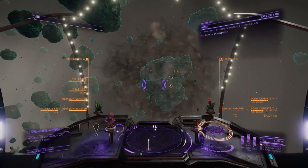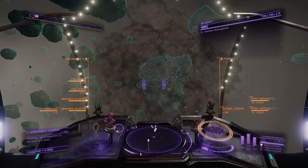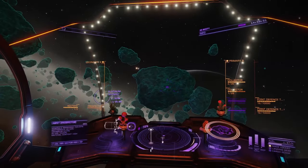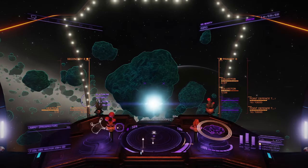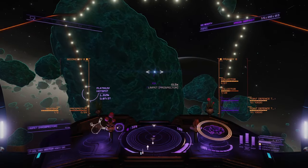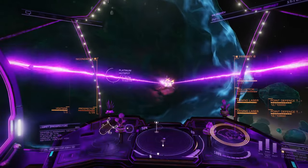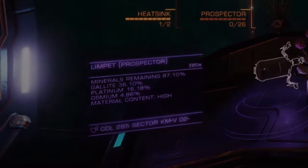Now let's talk modules. When I first went mining I found this part pretty overwhelming so I'll do my best to break it down for you. Both types of mining require the same optional modules so we'll cover those first. You will need a prospector limpet controller. This module allows you to shoot a prospector limpet, which is kind of like a little drone, at an asteroid. The limpet will then analyse the minerals in the rock and will also tell you if the rock has a core and will highlight any of the surface or subsurface deposits and fissures. All you have to do is activate the prospector limpet controller out in front of you and it'll latch onto the rock ahead. Target the limpet and it'll show you the composition of the asteroid.